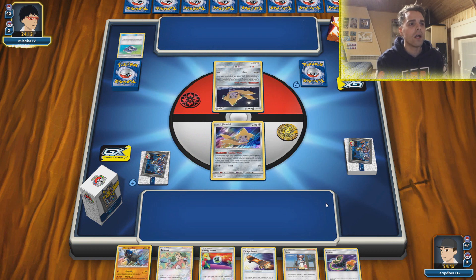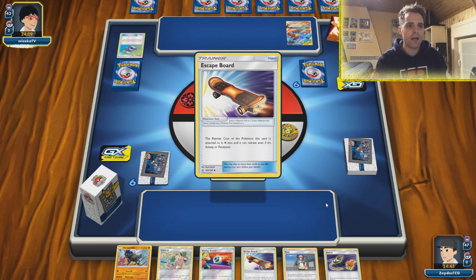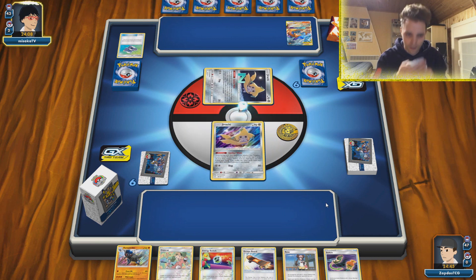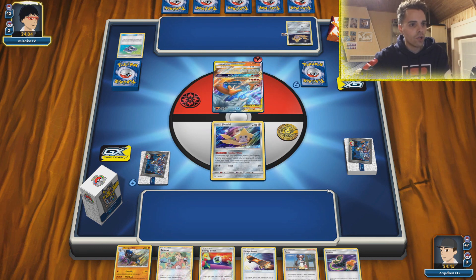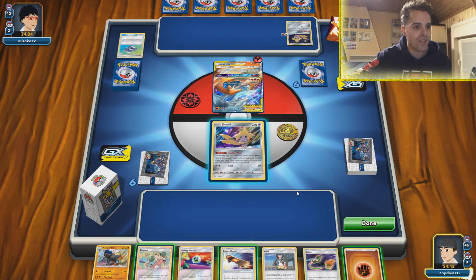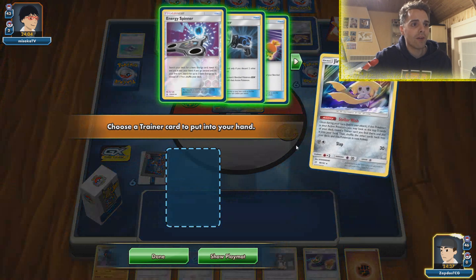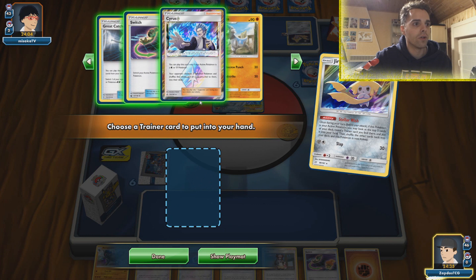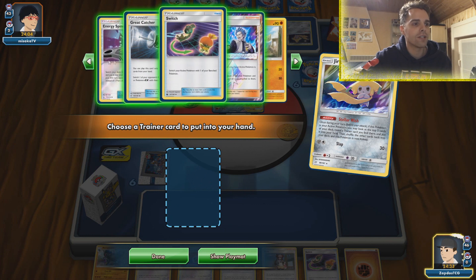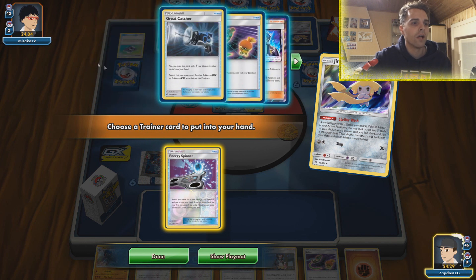Mallow and Lana — is this going to be a Mew Mew version? Okay, Reshizard smacking down, probably just Abilities Art. One energy on the Abilities Art, retreating into Reshizard and just passing — not even a Welder, how fantastic. We don't have a lot of options so going for Stellar Wish to see what we can grab. Out of this search we only find a Great Catcher, a Switch, and an Energy Spinner — all of these cards are kind of irrelevant in this scenario.